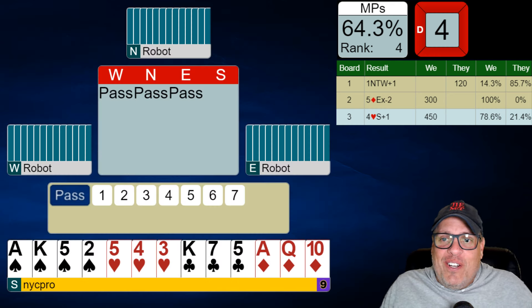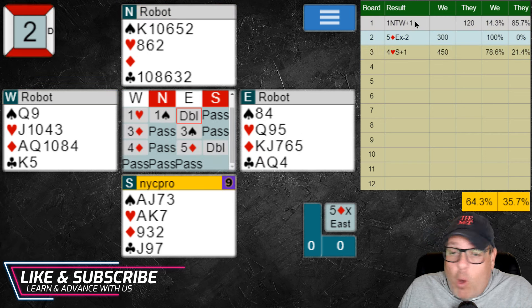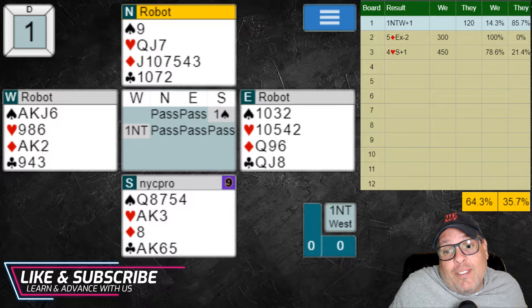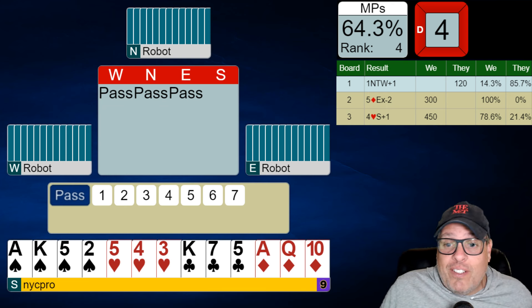We're trending in a good direction after a bad first board. Looking at our first three results - could have made different choices on the first boards. I could have bid two spades to change the outcome, but 100% is 100% and we like that. On the first board we could have bid again, and the opponents found a two-heart contract which might have been better for our score. After three boards I'll see you for boards four, five, and six next, and we'll see if we can trend towards that number one spot. Not too bad after the first three!